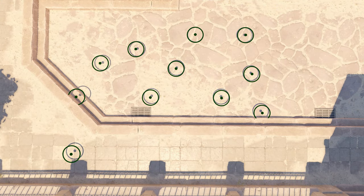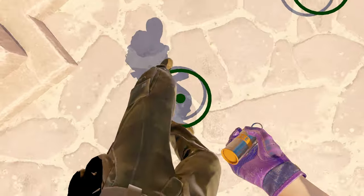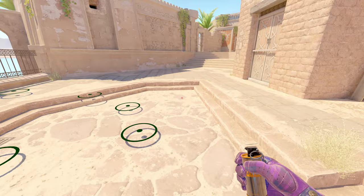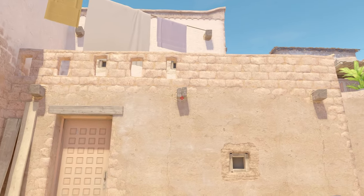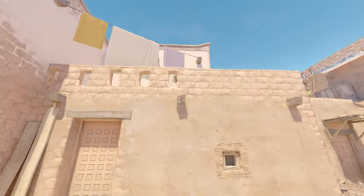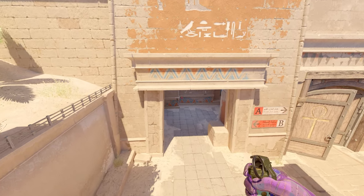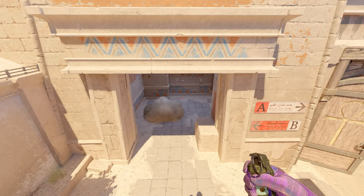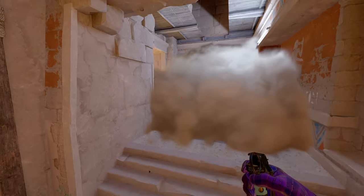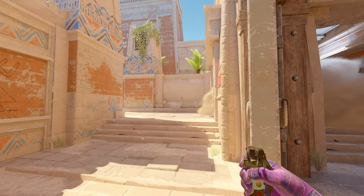Next up we have the fifth spawn, which I think is one of the easier ones to remember — you only have those two spawns close to the wall up here. Easy lineup, just put it in the middle of that beam and jumpthrow. Smoke will land perfectly into the middle, bounce off the wall, come a bit closer, and smoke off perfectly. Same thing as before — gives you easy early mid control.